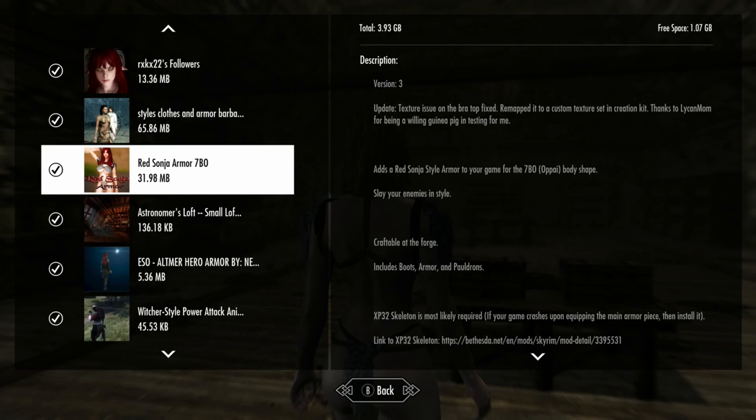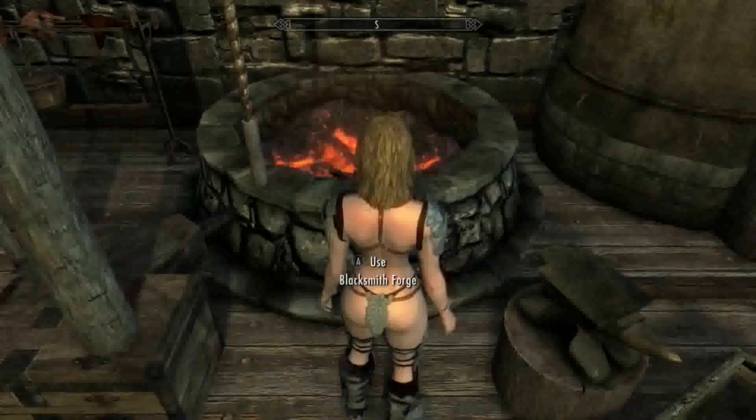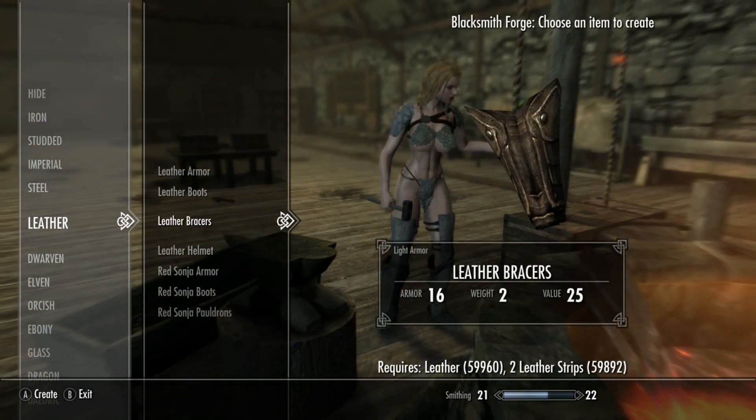Basically you can just throw it on for her, so that would be nice. This says 'slay your enemies with style.' It has three little parts. If you go to the blacksmith forge and go on her leather, you can craft this thing up.